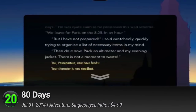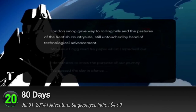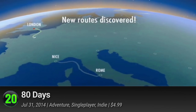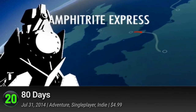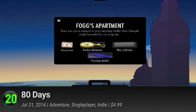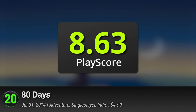20. Eighty Days. Journey around the world once more in this modern retelling of the classic Globetrotter. Step into the wandering boots of Phileas Fogg as he prepares and struggles through his four-score adventure around the steampunk world. Plan out the best routes and weave through their rich and interactive narrative. Meet the great icons of alternate history and share the experience to the world. It has a PlayScore of 8.63.